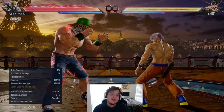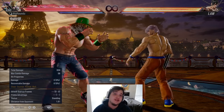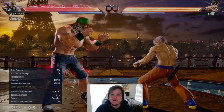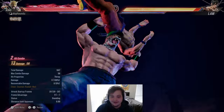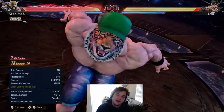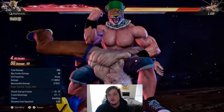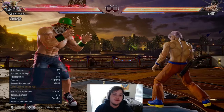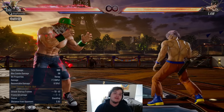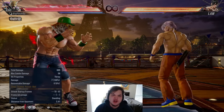Something some Mortal Kombat players may love and others may hate: this game also has a fatal blow. It's called a rage art. Once you're below 20% health, you have an armored super — it's not very hard to do, not very hard to hit, and it does massive damage. As you can see here, I have this wrestling move. There are fatal blows in this game. This is also the rage mechanic — once you're below 20% health, you also do more damage on your combos. So it's like a fatal blow mechanic on steroids.